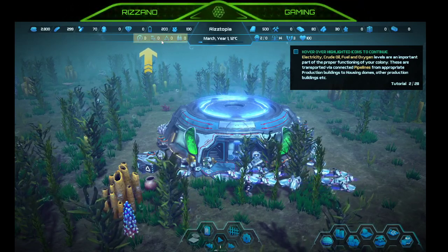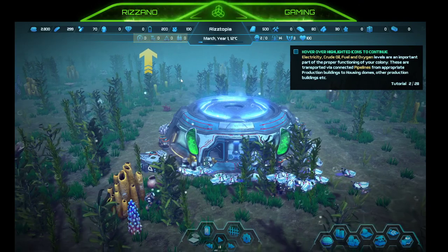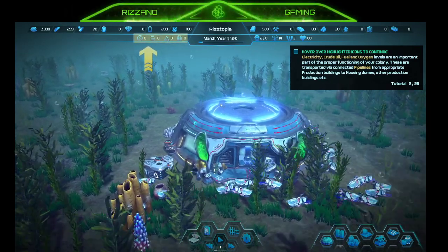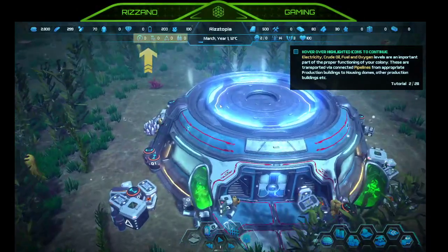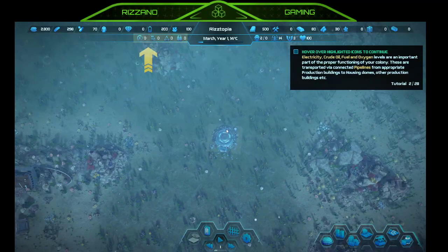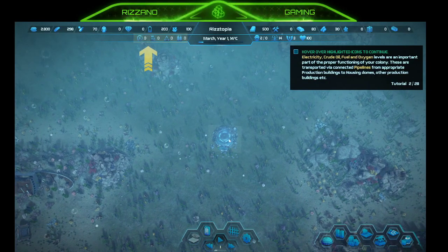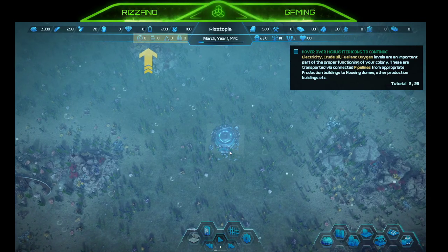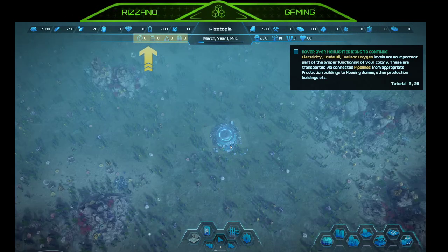These are transported via connected pipelines from appropriate production buildings to housing domes and other production buildings. There's a lot of lag when zooming out — a lot of dropped frames. Let's zoom back in.